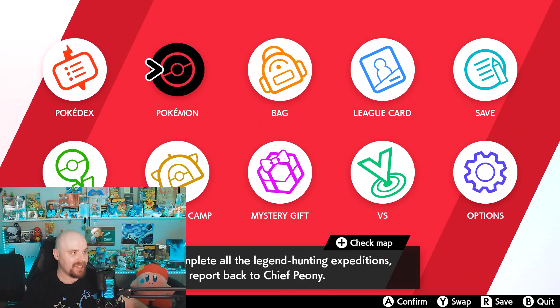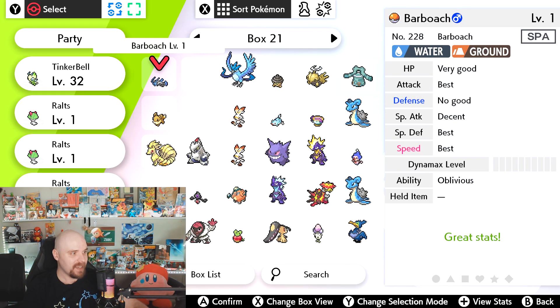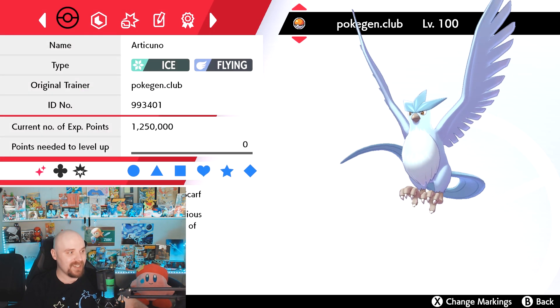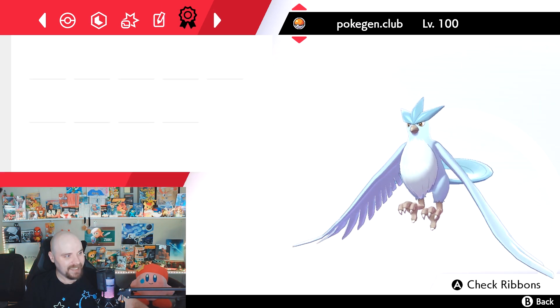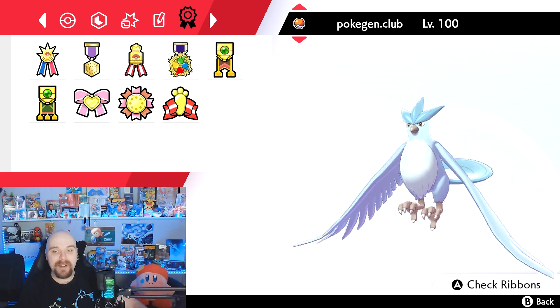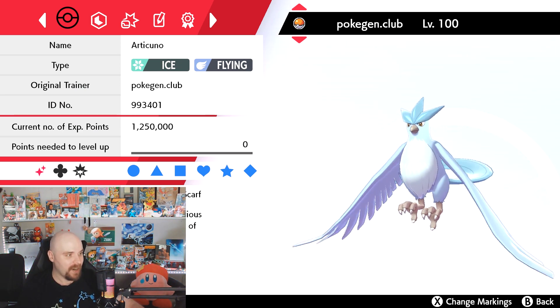Let's go ahead and check all the goodies here. Going into our box — oh man, that's 6 IV. It's a 6 IV shiny legendary Articuno with a Choice Scarf, level 100. It's got all the ribbons. Ladies and gentlemen, we have ourselves a hacked — 100% guaranteed hacked legendary shiny Articuno.